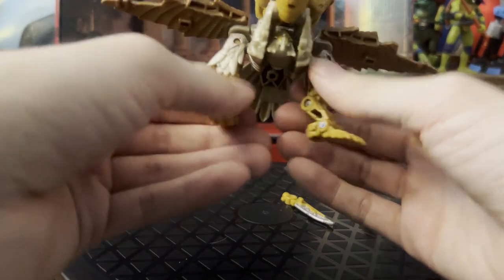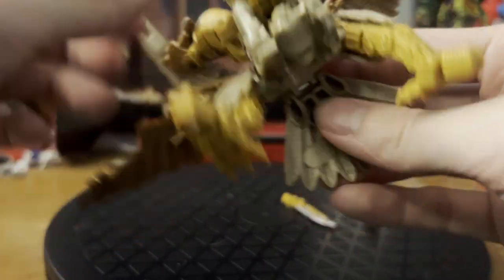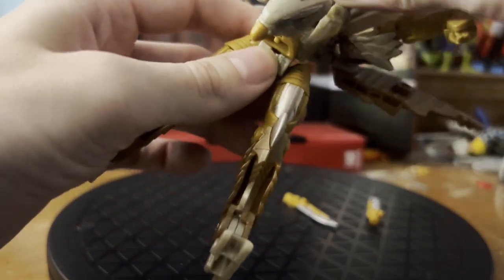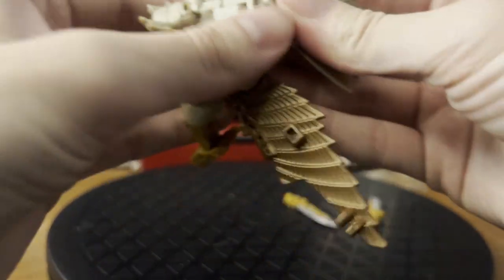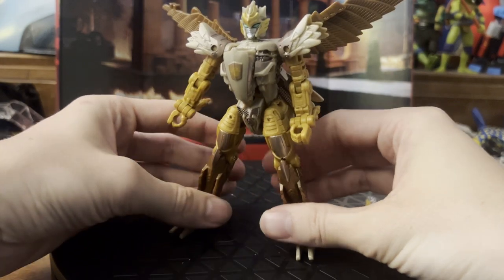Next, we come to the bird legs and straighten them out to turn them into the robot arms — just free them out and swivel them around. Come to the bird head, pop it up, and swivel it 180 degrees. Then swing the waist forward, flip up the head — which can get caught on the side flanks of the chest sometimes — and lock the entire waist assembly into place while getting the arms into position. Come to the wing portion, hinge it back, and finally flip up the shoulder pads. And there we have Airazor in robot mode.